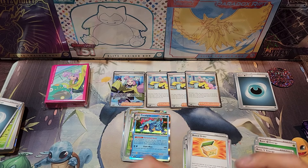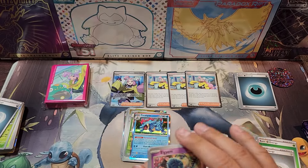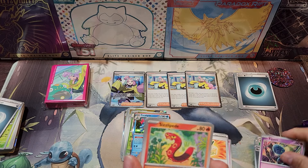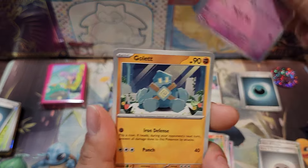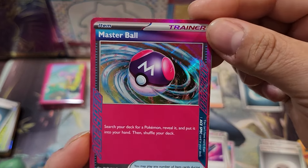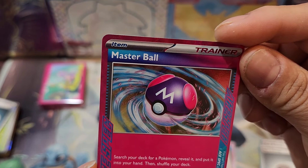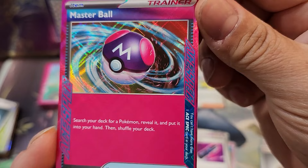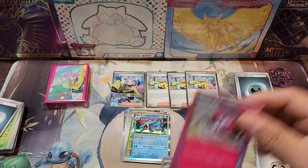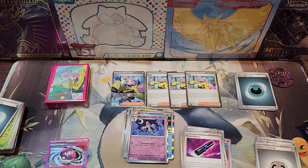Last pack. So, what do you guys think about the IONO Premium Tournament Collection Box? I mean, the cards look pretty good — those supporter cards. We got another Master Ball! We got an Ace Spec here. This is the third Master Ball. That's crazy. Not bad.